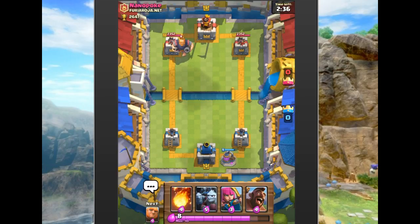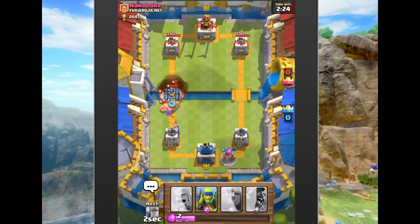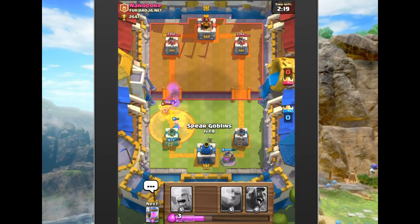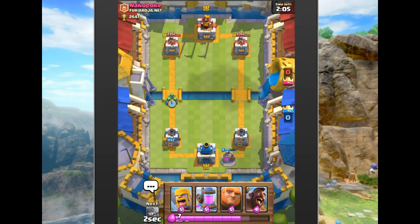He put a Royal Giant up in the very top corner — a very interesting play I haven't seen before. We're gonna drop some archers in the back to meet up in the middle with the Royal Giant, then fireball that. That's gonna be quite tanky HP-wise. He drops the toxic spell and then arrows — a good play that did a lot of damage with his Royal Giant and toxic.